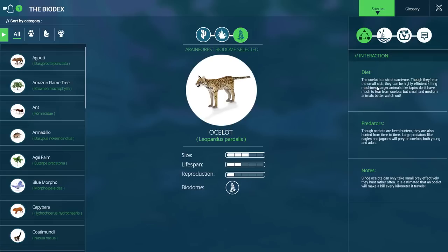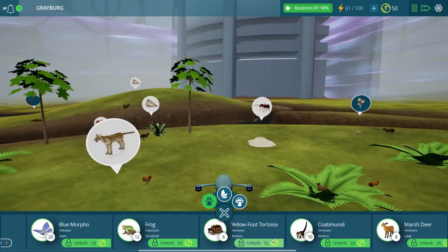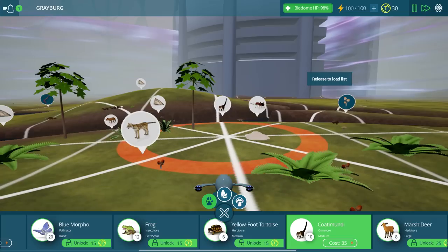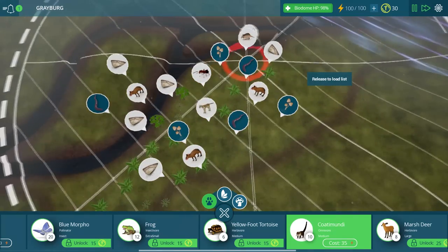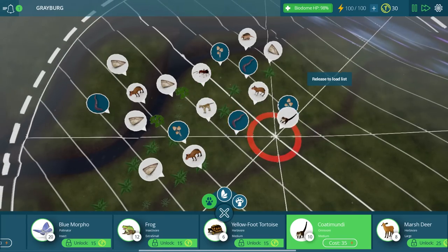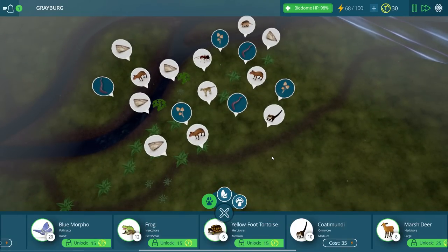On the small side — highly efficient killing machines. They don't really care about tapirs; it's small and medium animals. So why don't we buy one of these newer medium animals and give those a shot? We've got this thing — the Coatimundi. That seems pretty neat. Let's go ahead and unlock it, throw one of these guys down, and zoom way out to use the top-down method to see where we want to put them. We'll start moving inland a little bit and put some trees down for them as well.